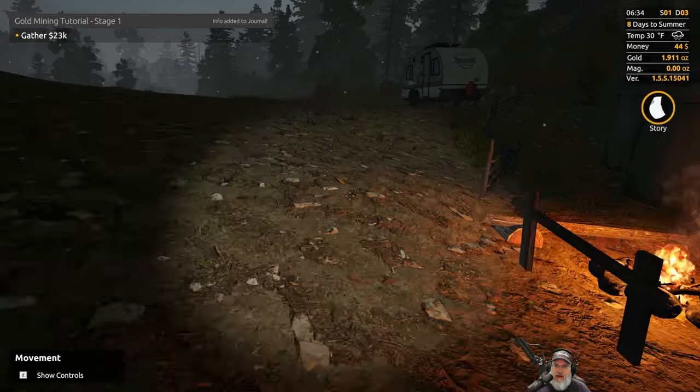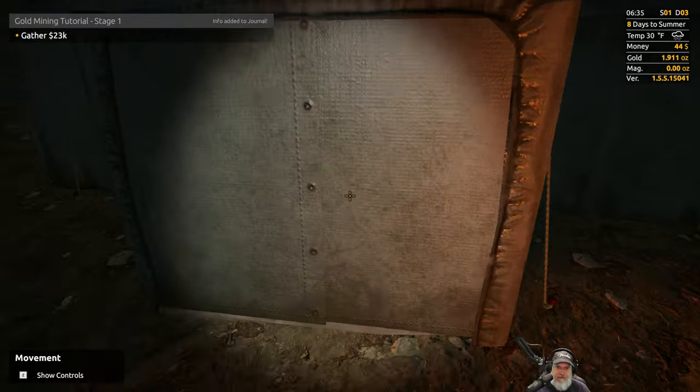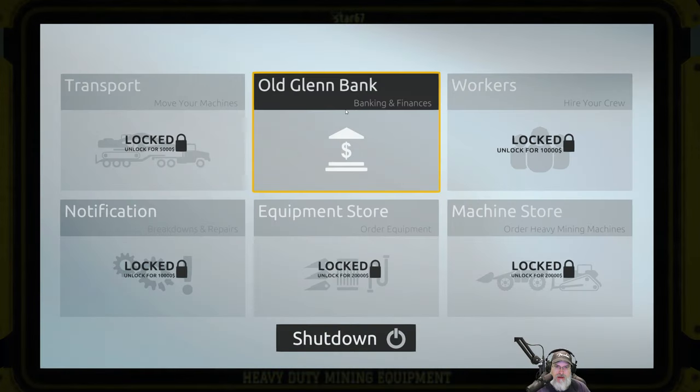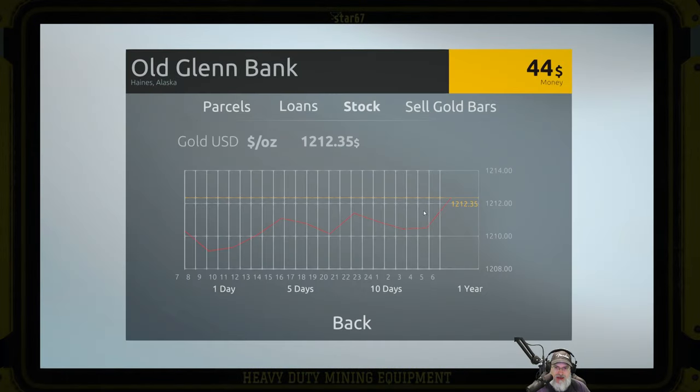What we're gonna do is go into the tent here and look at our thingamadoodle and take a look at the stock prices. As you can see, the stock prices have definitely gone up — we are now at $1,235 an ounce.